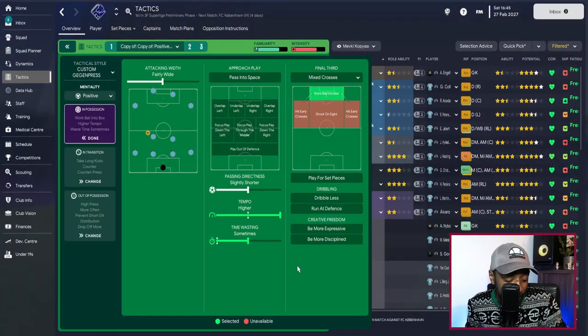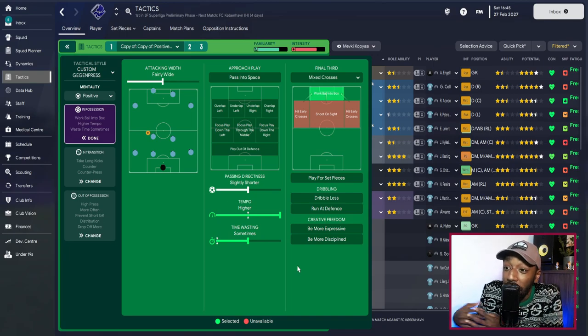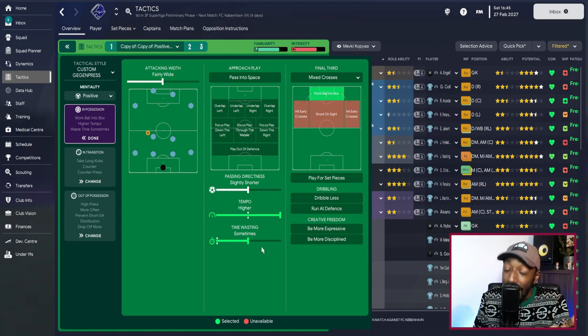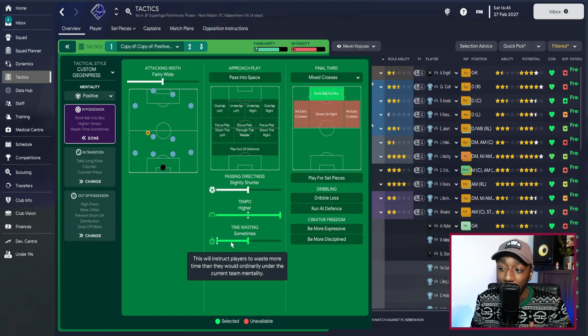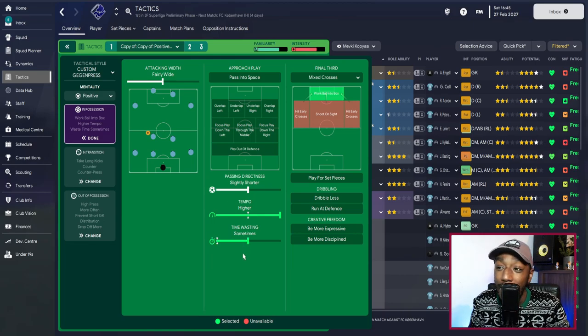According to Football Manager's online manual: 'The higher the setting, the more your players look to do nothing with the ball and take more time over set pieces and dead balls.' In my experience, it's not just dead balls — your players also tend to take more time making decisions and don't hurry themselves. My tactic operates at a higher tempo, but sometimes my players don't have great composure or decision-making, so I use time wasting to slow things down. If I need to speed things up or I've just grabbed the lead, I simply remove it.